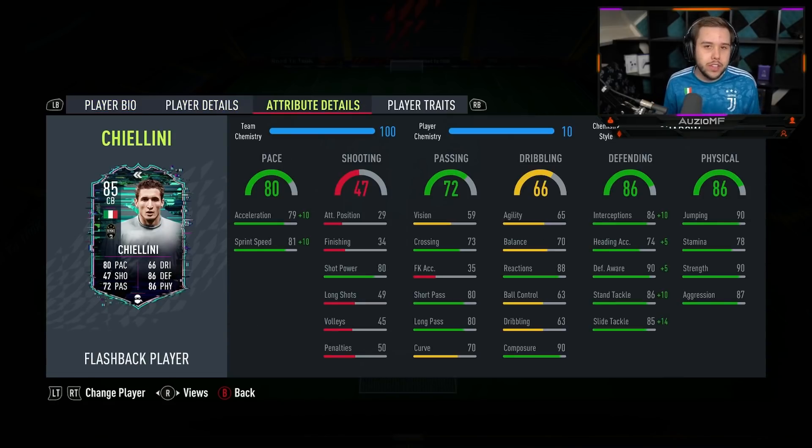Now the chem style — it's obvious. You might as well just go for the shadow chem style. There's literally no need to go for an anchor chem style because the guy already has 90 strength and 87 aggression. There's no need to boost it up more. So go for the shadow chem style, give that extra pace. 89 acceleration and 91 sprint speed is looking amazing on him.